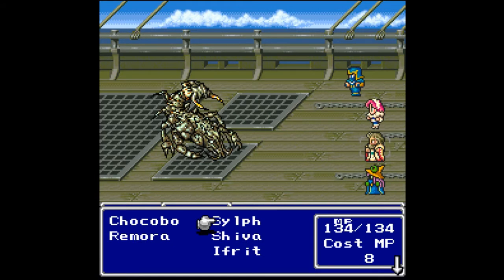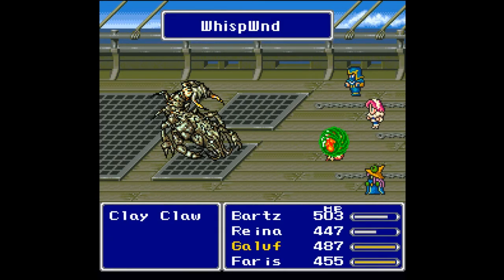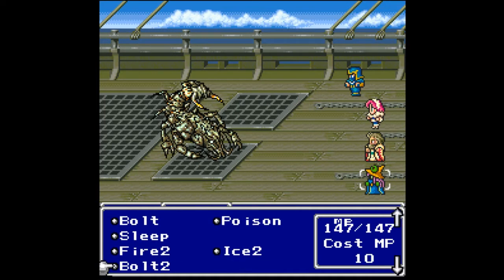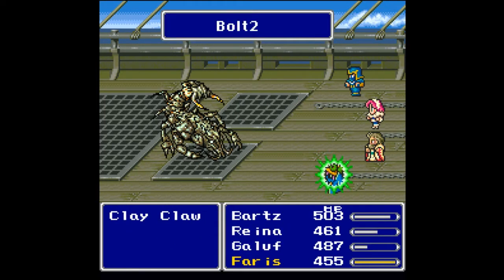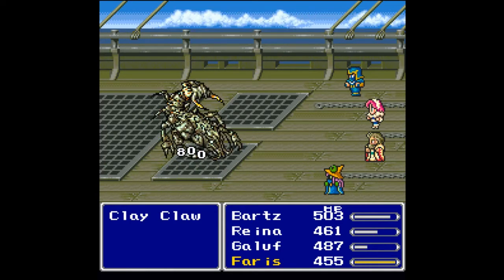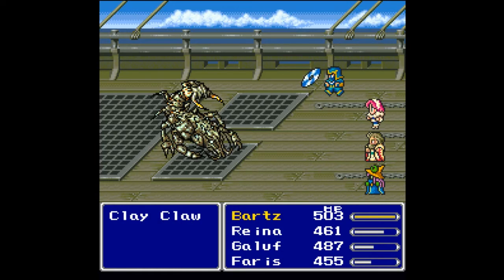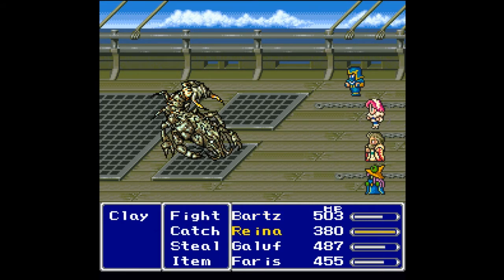Let's go for Sylph — wisp wind. He is not weak to wind, but I don't have what he is weak to. He's actually weak to lightning, so we're going to cast Bolt 2. If you've got somebody that can use a sword, the Coral Sword is particularly useful here. With a weakness as glaring as Bolt, this is not going to be a very hard fight.